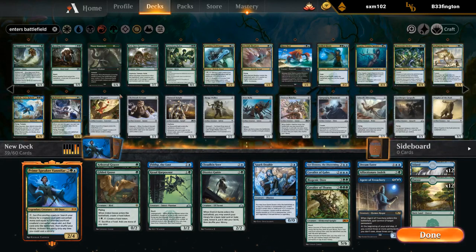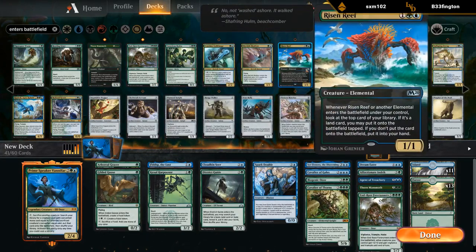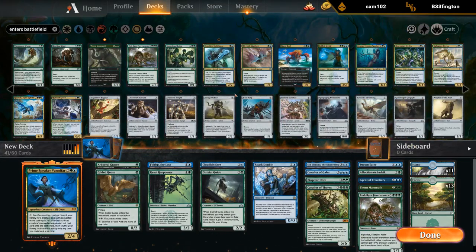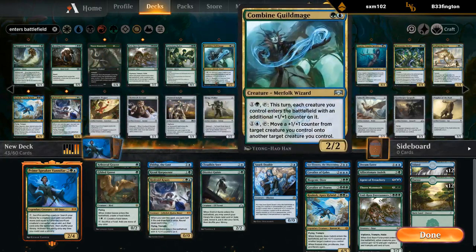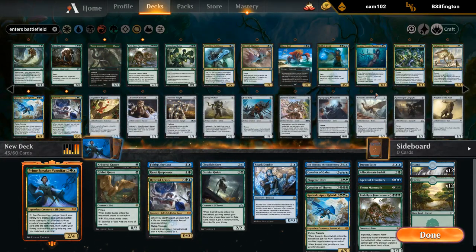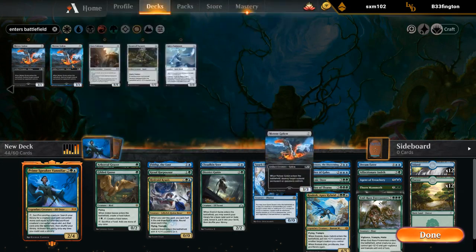Indrik could be a reasonable six. Thorn Mammoth is great. Forerunners is great. Don't know if we'll have enough Elementals for Risen Reef to shine, but it could be a fine addition. Voracious Hydra could be fine even though it's not super synergistic with Vanifar. Roalesk is great, and I'm probably just going to play Crysis because it's a good card. Meteor Golem could be a fine seven-drop too.